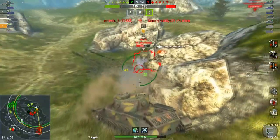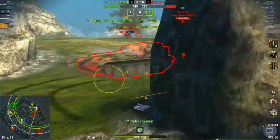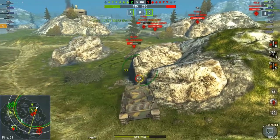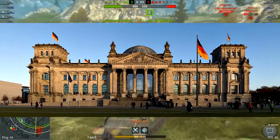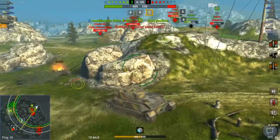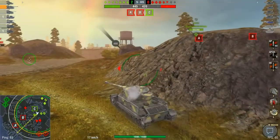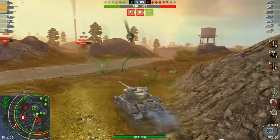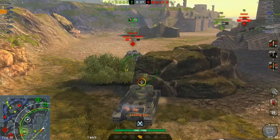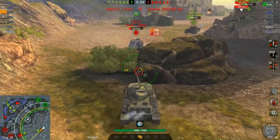Though you have better hull armor, don't rely on it — like relying on Porsche's promise that he will create the next wonder weapon. Peek only if you're about to take a shot and hide immediately after each shot, because your cupola is almost as large as the Reichstag, and like the Reichstag it is also the favorite target of raids. If your enemy is lower than your tank you can facehugthem and brawl to the death, because chances are they will have a hard time shooting your cupola or lower plate — until they bring out shiny premium rounds, so just forget that tip.